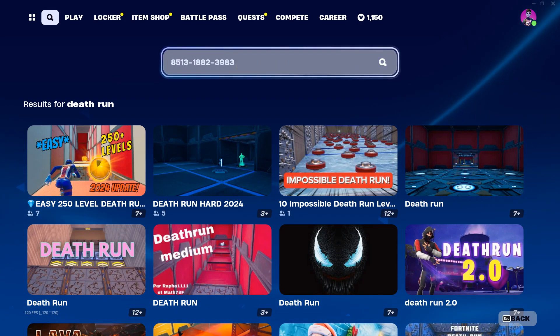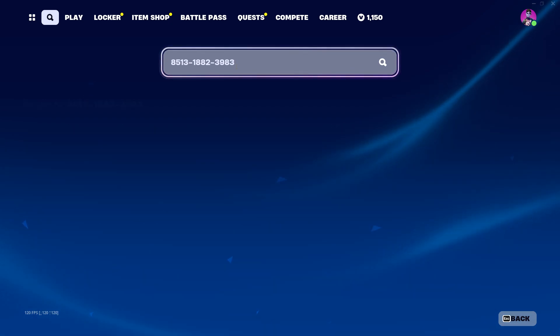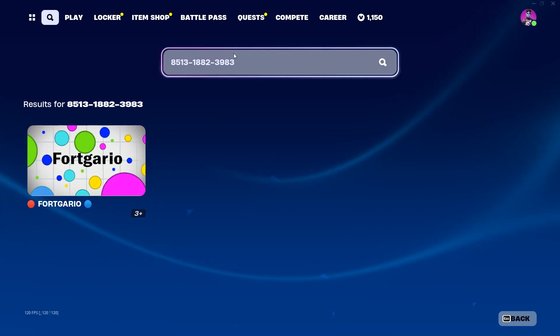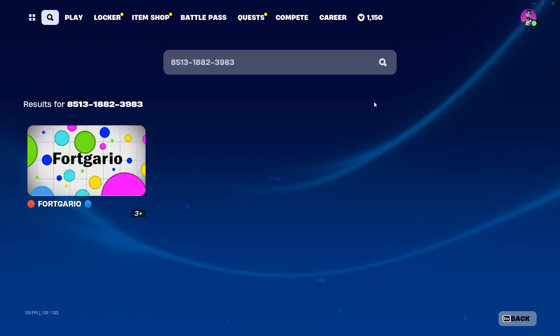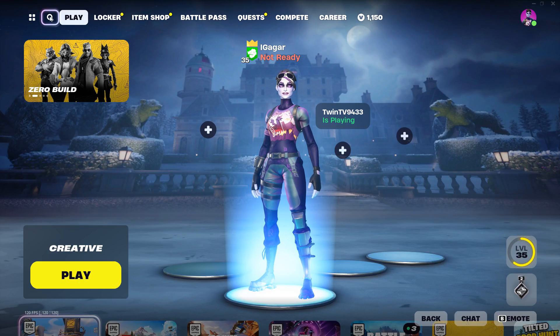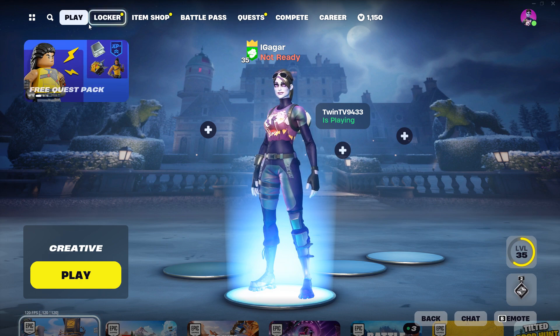Another way is putting in the actual island code. You can put the code right here — as you can see, I already put in a code for an Agar.io-type Fortnite map. And there you go, that's how you get into a creative map in Fortnite.